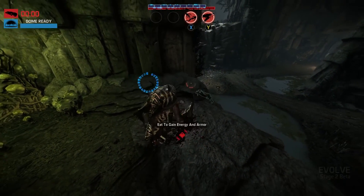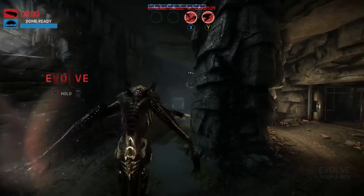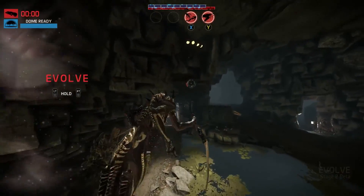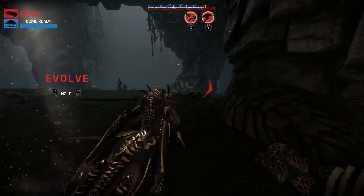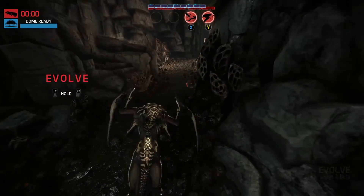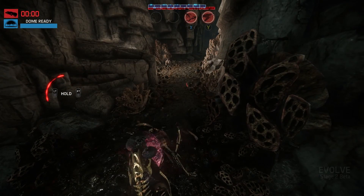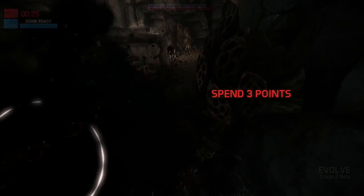Speaking of the trapper, we might as well rename that class to Tracker now, seeing as every type of hunter has access to the dome. They've completely changed this — upon gaining sight of the monster and being in a certain range, any hunter can call a dome down on it. There's no more clutch throws that epically miss and let the monster escape. The dome literally appears over the monster's head, obviously on a cooldown, but it's just not the same.